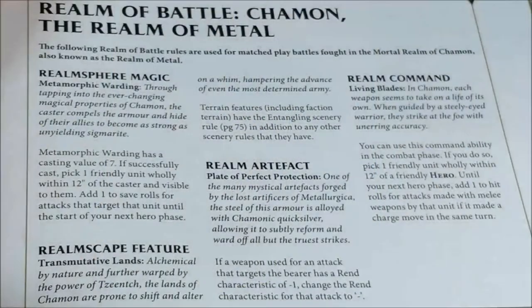Moving on to Chamon, the Realm of Metal — quite a saving realm, so quite opposite to the fire realm of Aqshy. The magic of this realm is Metamorphic Wording: with a casting value of 7+, pick one friendly unit within 12 inches of the caster visible to it, and add 1 to save rolls for attacks that target that unit until the start of your next hero phase. It's really quite good to make a specific unit save better.